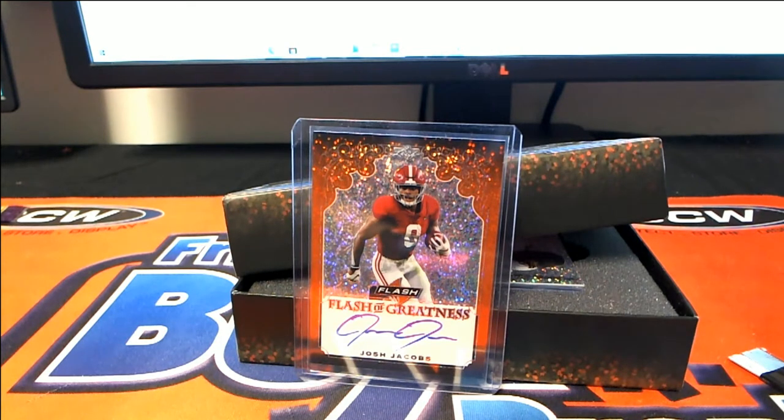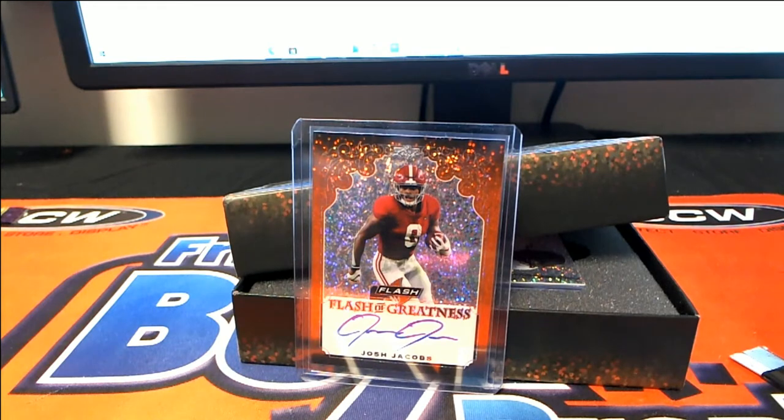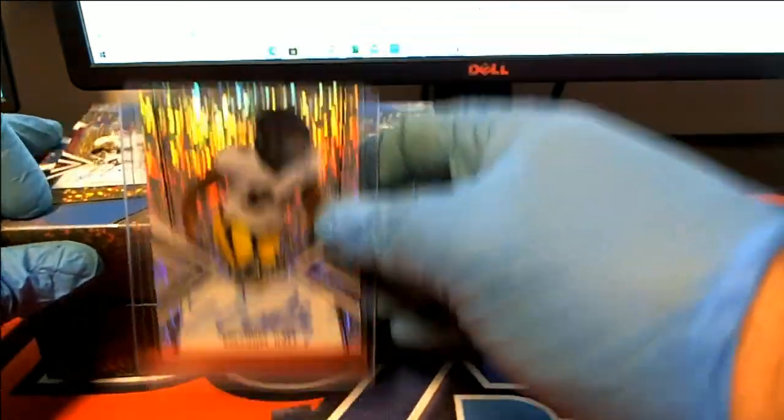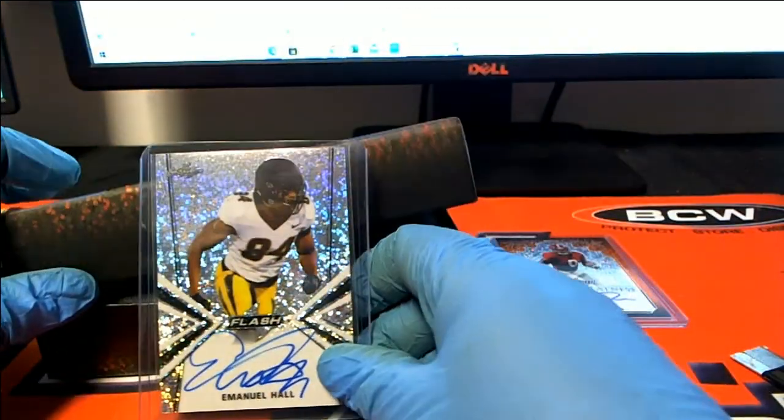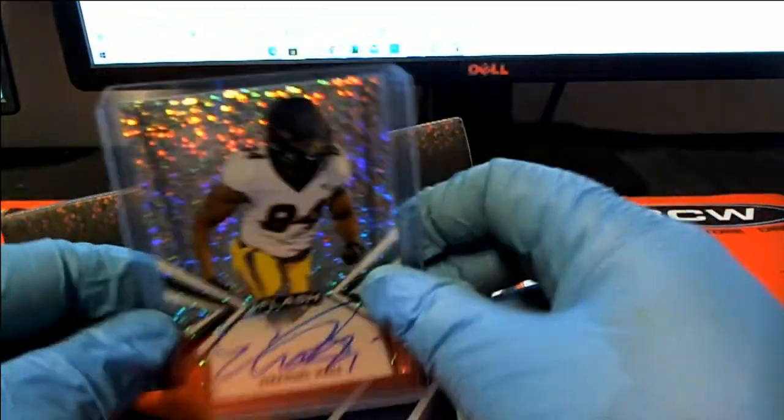Well, that's a pretty good one to have come out of the box. Good luck getting that one. The next hit is an Emanuel Hall — it's a base auto, a base auto of Emanuel Hall.